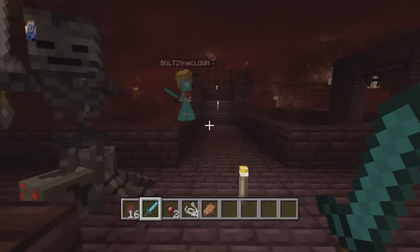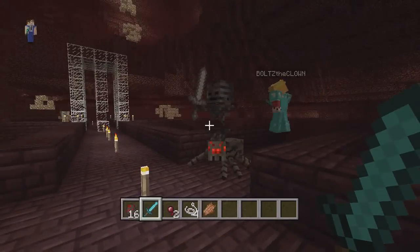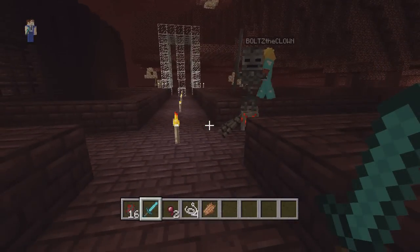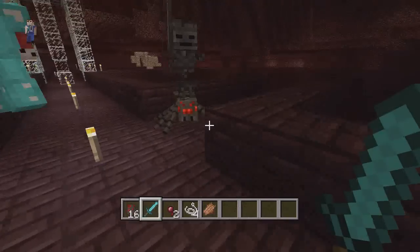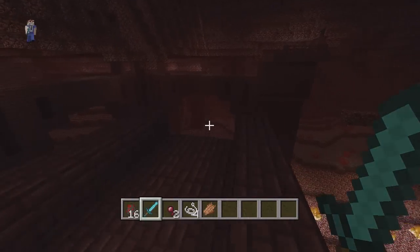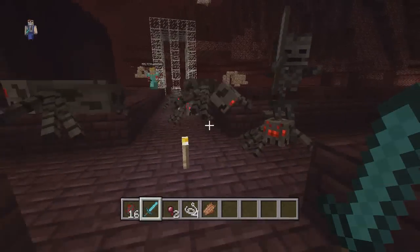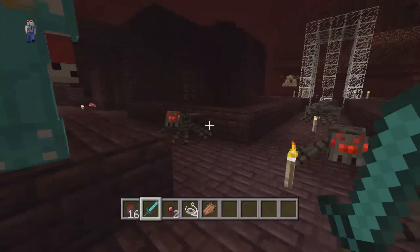We say hidden feature because you can basically only get the wither jockey by spawning a spider in the Nether. And obviously you're not going to have spawn eggs in survival, so cool little secret here for creative mode.